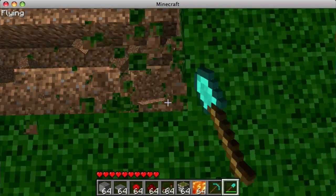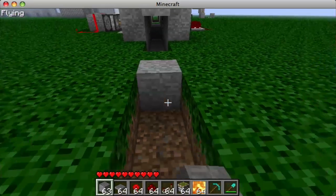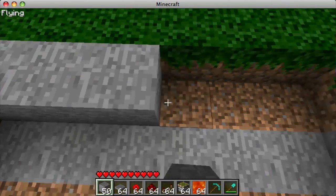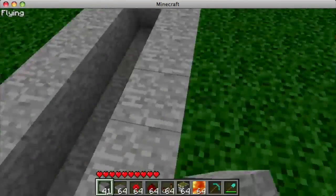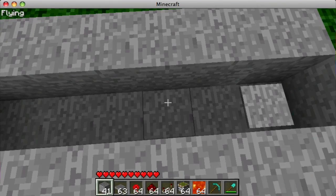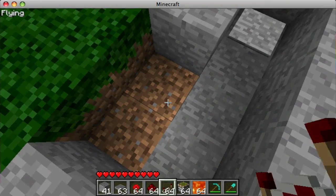Go like this until you get to the drop — make it look just a little nice. Now take some stone; you want to use stone because the stone pressure plate blends in. Just start filling like this, then take a stone pressure plate and put it right where it drops, so right there.